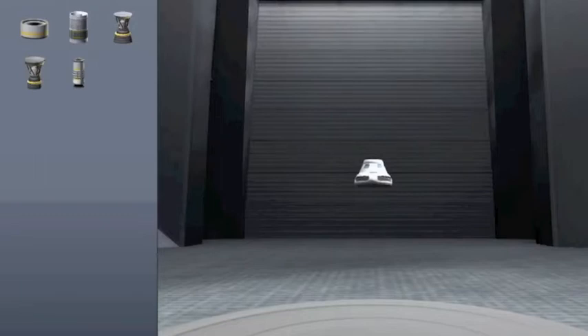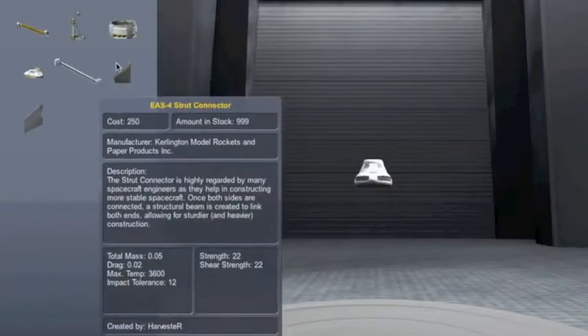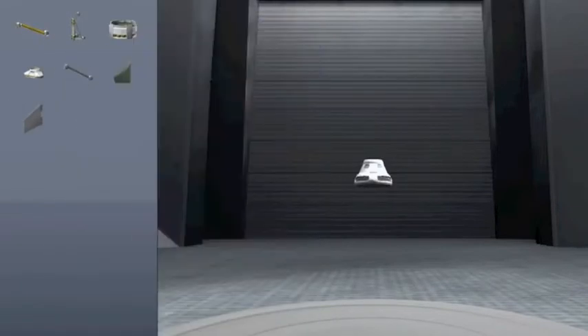Then you've got the propulsion section, the command and control up here, structural and aerodynamic. There are mods - I might be doing showcases on them. Decals and crew - I don't have any, but you can get those.